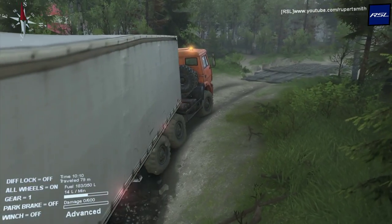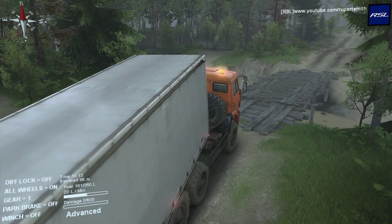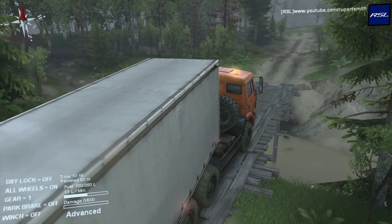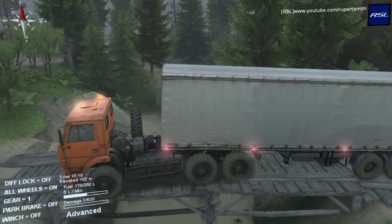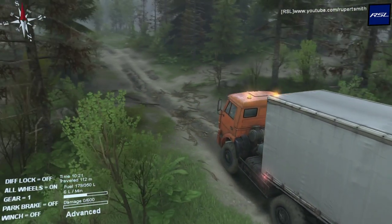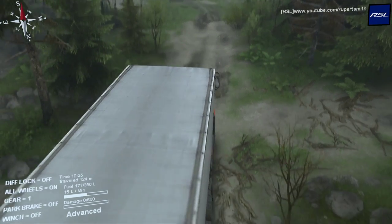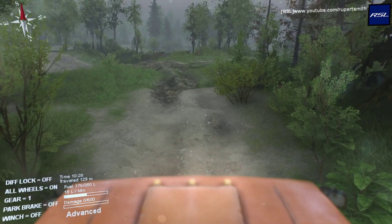Look at this bridge — I wonder if it's going to hold up because some of the bridges in Spintires are flexible. Let's see if we can get it in second gear. Right, onto the bridge of doom — let's not fall off, that would be a start. Look at that, quite a Russian truck isn't it. What a beast! Right, we're going straight and we need to take a right at this grassy bit here.